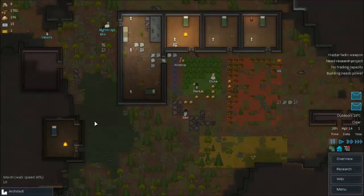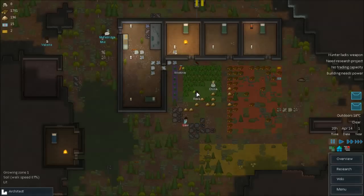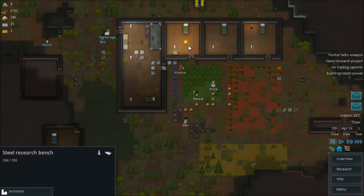Hey guys, how you going? Rugwood Wombat here, playing a little bit of RimWorld again. Where we left off last time was, well, we did have a savings glitch, so I had to go back to a quick save. But I've now built the cook stove and the research bench, and also they've completed the lights.